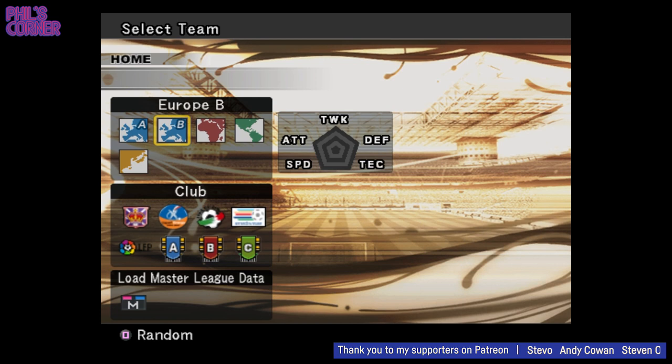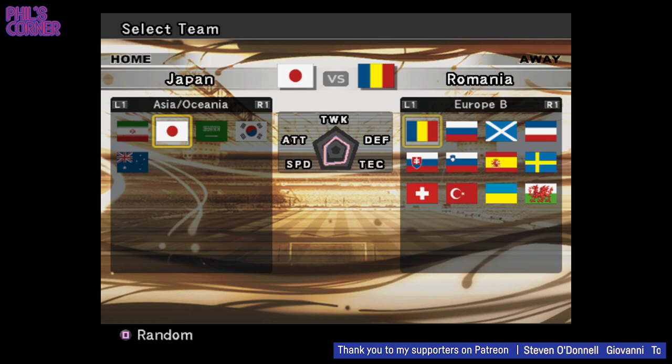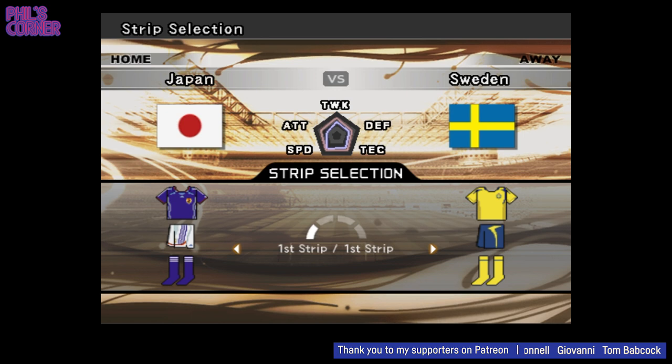Let's start with an international match. I want to see what the Japan kit looks like and then go against another international team. We did Sweden last time in episode one and they're here again — they had a nice Umbro kit if I remember correctly. I love this strip selection screen. You can see already with the previews — looking good. Look at that Japan kit on the left and Sweden's away kit as well.